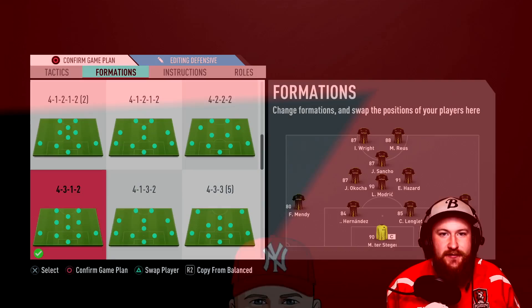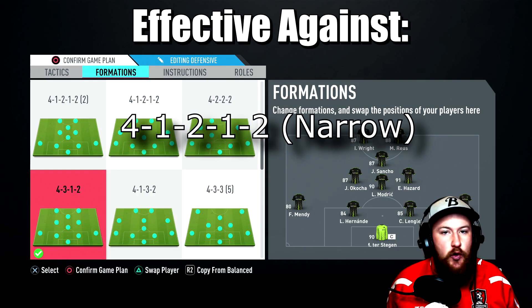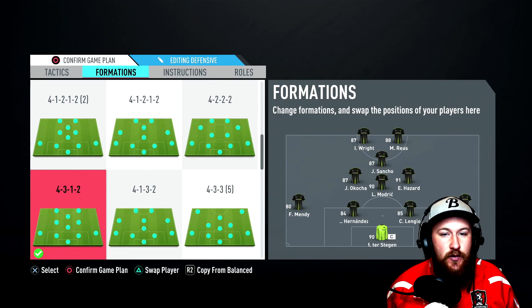The 4-3-1-2 is a perfect formation for dominating the middle of the field and especially useful against anyone that likes to play down the centre. So we're talking about formations like the 4-2-3-1 narrow, the 4-1-2-1-2 narrow, or the 4-3-2-2 formation. Anyone kitting out in those formations, playing down the centre, you are going to squeeze them out with this and then hit them on some fantastic counter-attacks.